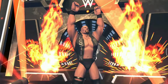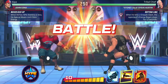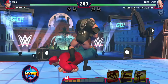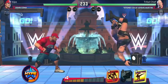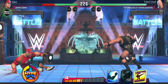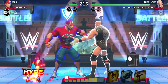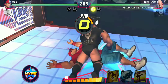We have a John Cena matchup next — this is also a good one: Attitude Era versus the PG Era. The Spine Buster was designed to put people out of commission. Let's just use our Stunner. There we go — we win the first round so easily.